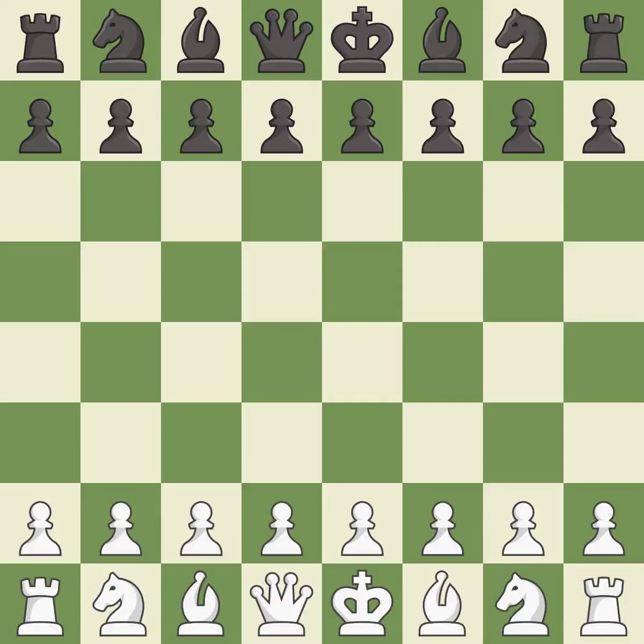Giuoco Piano Game, Giuoco Pianissimo Variation, 4...Nf6. This was a close game that was lost by a mistake. White really outplayed black in that one. The opening was balanced, but white overpowered black in the middle game.